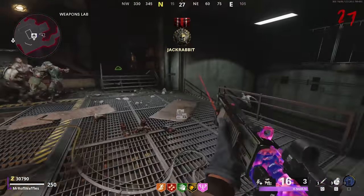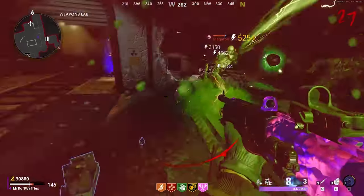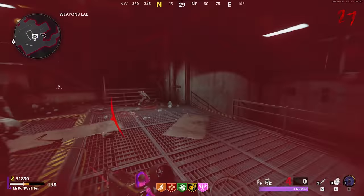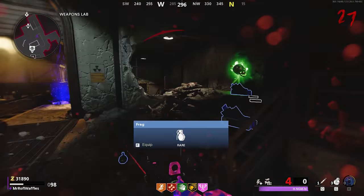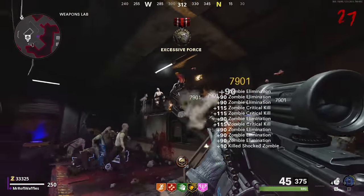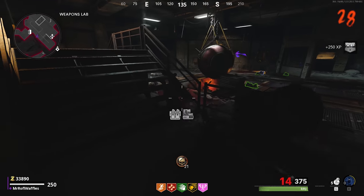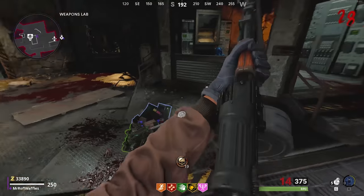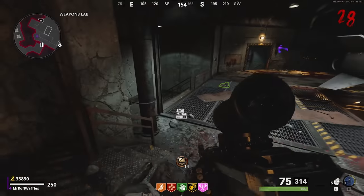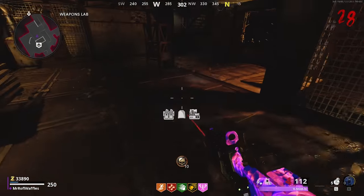Let's say on round 1, 6 zombies spawn in and you knife them all — it's a one-hit on the knife. You are killing a certain number of zombies per second, which doesn't change when more zombies are spawned in. So on the next round when more zombies spawn in, let's say 12, you're still going to kill the same number per second because your loadout is still just as effective. However, if we went 20 rounds into the future, your knife would no longer be one-hitting, you wouldn't have any perks, you'd be playing really safe, and your number of zombies killed per second would go down drastically.